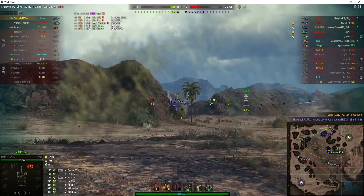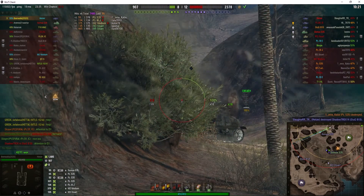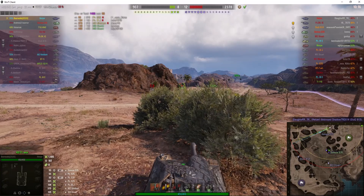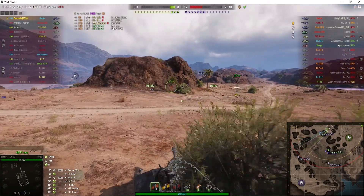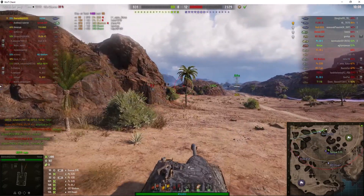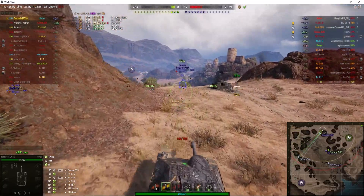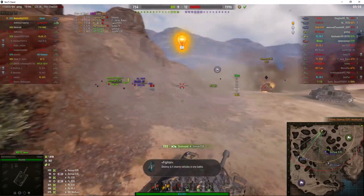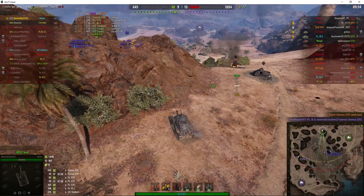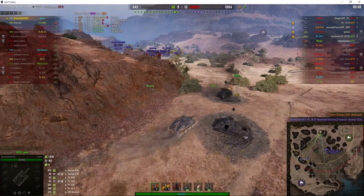The frontal armour is 60 millimetres thick at 60 degrees, so it makes it very, very strong indeed. He aims for the cupola of what I think is an S35 — that's three kills now for Beer Waller. Unfortunately there's only three left on his team, the rest have fallen apart. He locks on and blows the next one out of the game — that's four kills now. He's just lost a teammate; it's just him and an arty, a T-18 HMC.